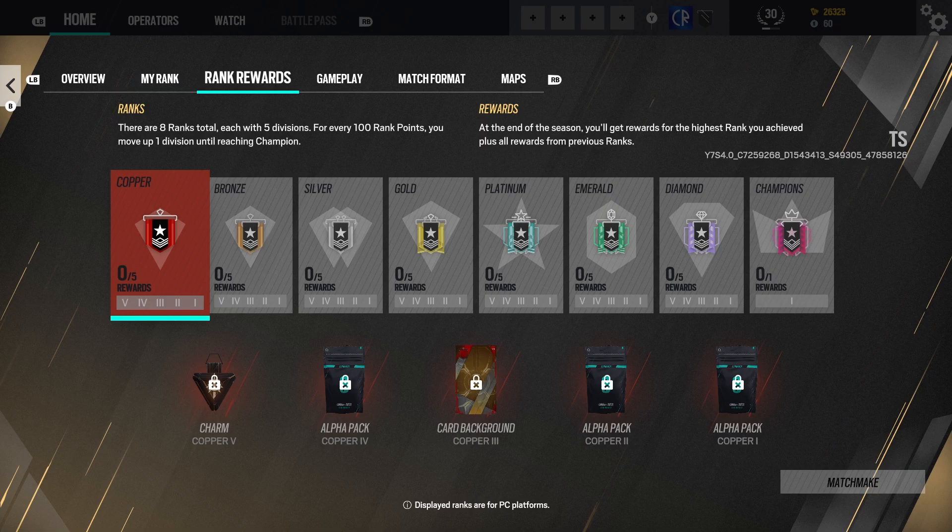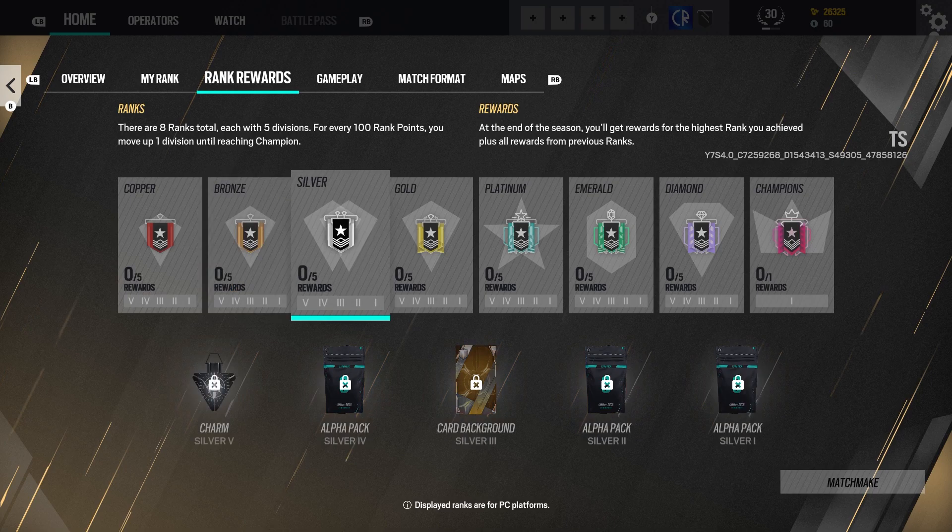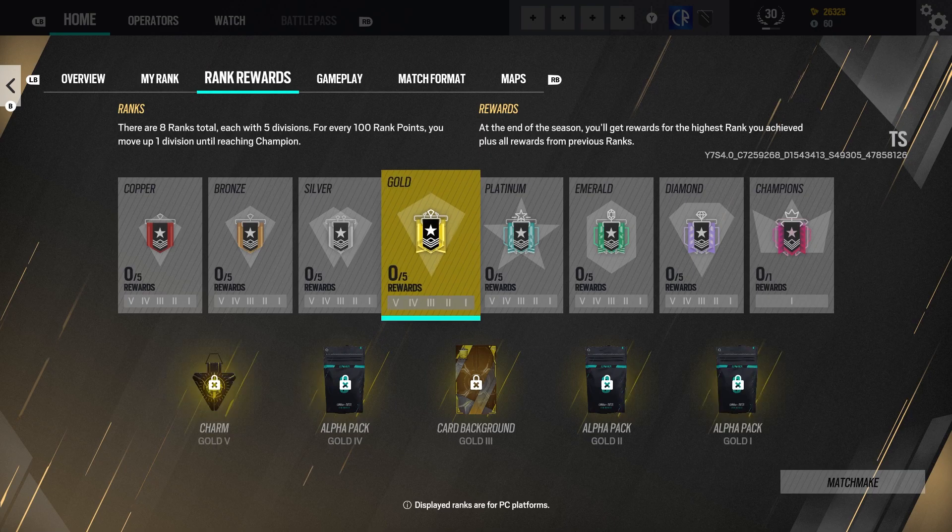You'll get both of them along with every reward above that. You also get alpha packs as you level up through the divisions. I would love if they just gave you the alpha packs straight away, but it sounds like you'll have to wait until the end of the season. That's kind of cool too — you do get a bulk of alpha packs starting at the next season, which I'm not going to be unhappy with.